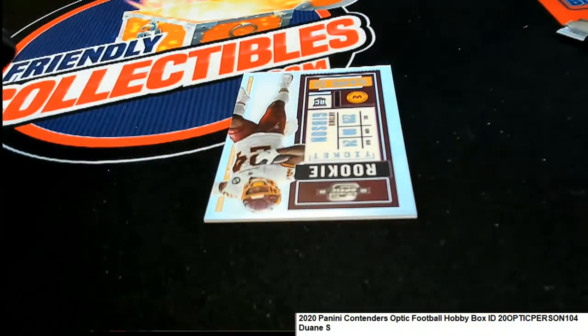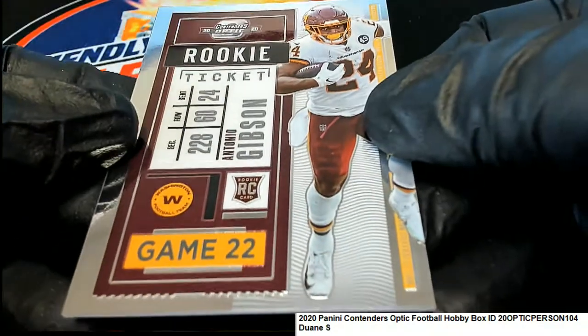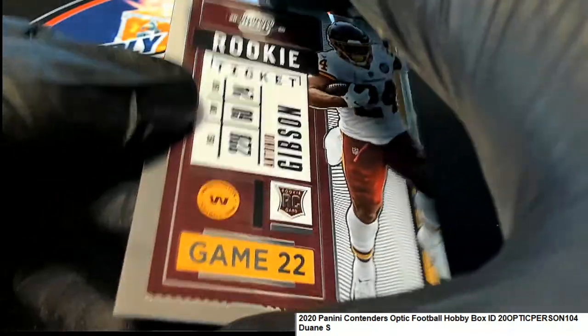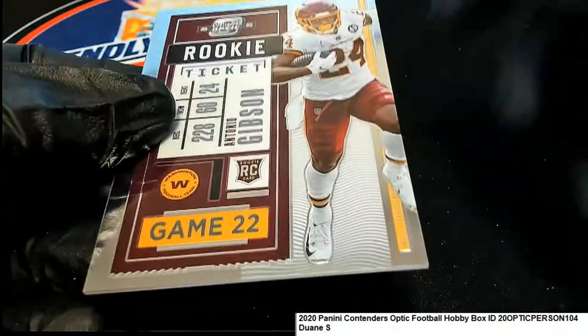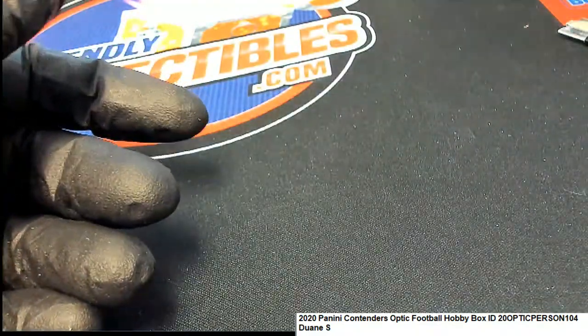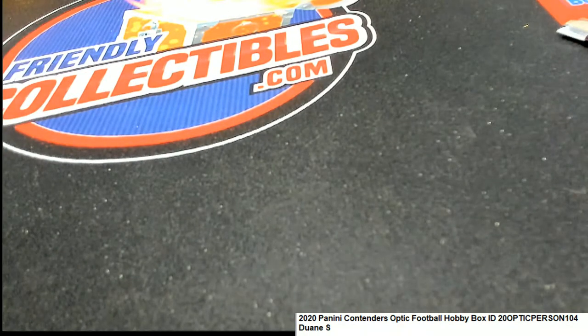That Jalen Hurts is really nice. Here's an Antonio Gibson rookie, running back for the Redskins — Gibson. So yeah, that was dramatically a much better box: two Tom Bradys, a Jalen Hurts — nasty Jalen Hurts rookie autograph. Pretty exciting stuff around here tonight. Dwayne, Pac-Man coming in and hanging with us with some big action.